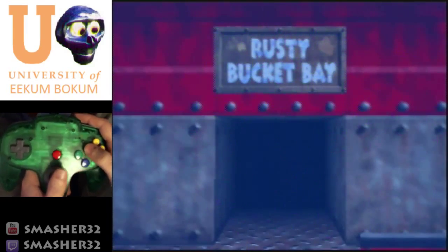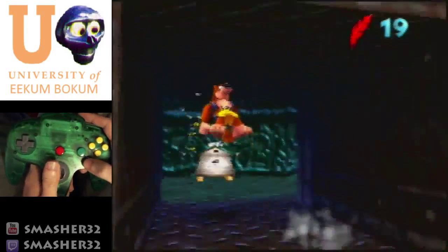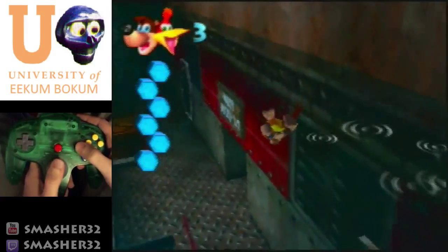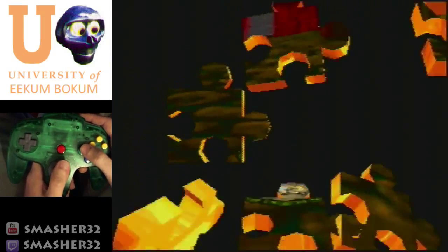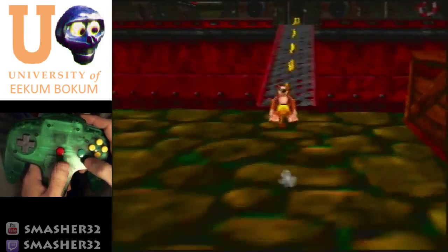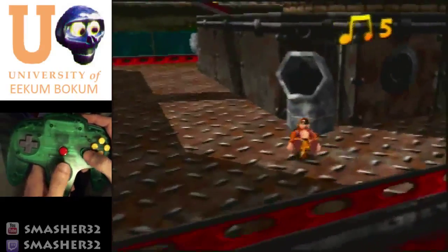Rusty Bucket Bay — I'm sure everyone has terrible nightmares about this level, primarily because of the water and the engine room. Fortunately the engine room is pretty early in the run, so if you mess it up it's not that bad. And the water — we honestly don't go in too often. Talon Trot and just go up this bridge, grab all the notes, and we're going to go in this pipe.